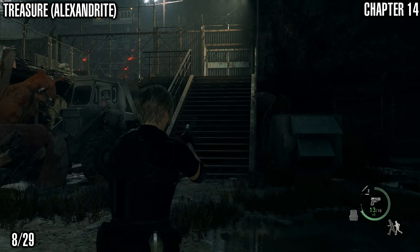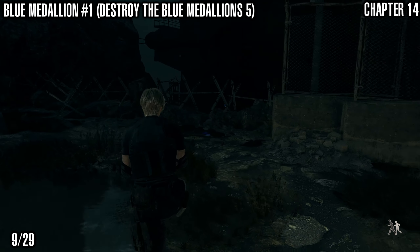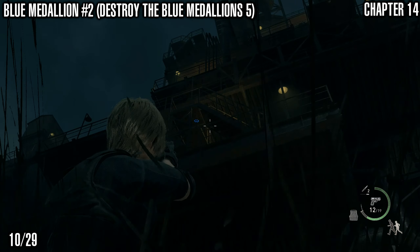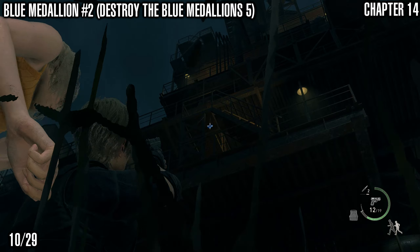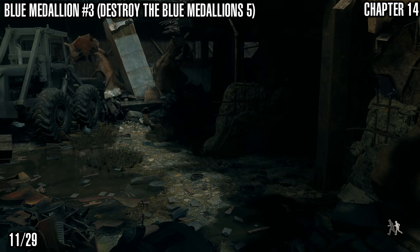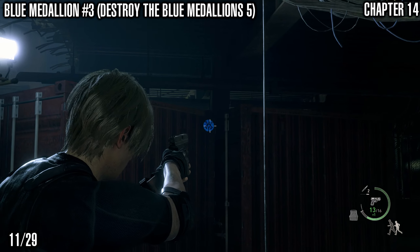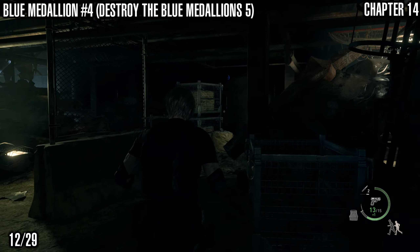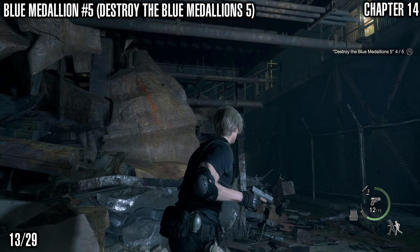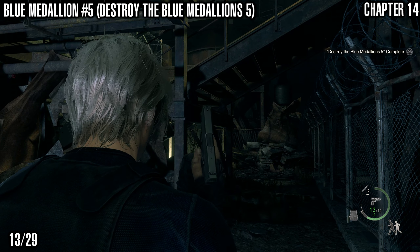Next we've got the blue medallions that we picked up the merchant request for — Destroy the Blue Medallions 5. Starting from the bottom of the steps, you can get a couple right here: one is to your right and the second one is above you, close to where we got that last treasure. Then head up and drop down to the left to get the remaining ones — look out for enemies in this area. Head to your left when you reach this point and the blue medallion is right there. Over here you can shoot another blue medallion, and heading above the steps you can see that last medallion in the distance. Feel free to use a sniper to make these shots a little easier, but that's all of them.